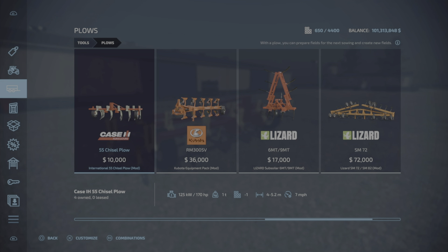Starting at 170 horsepower, that'll change a little bit — that's the maximum. One ton, starting at four meters up to 5.2 meters at 7 miles per hour.